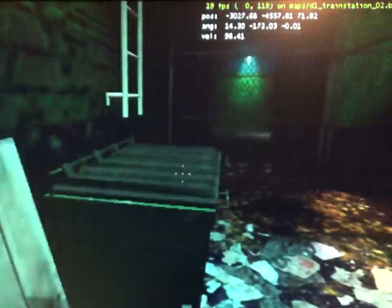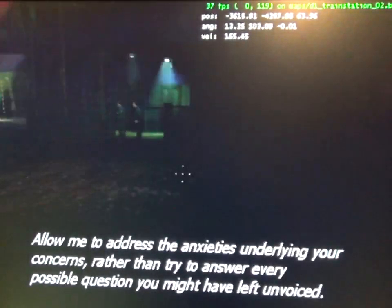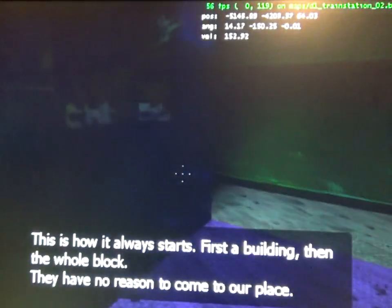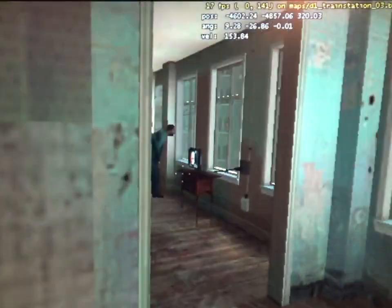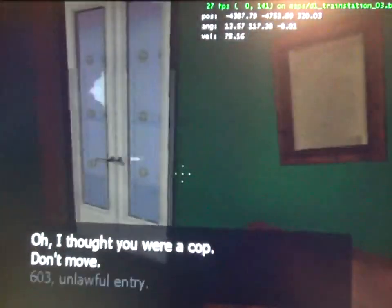Speedrunning Half-Life 2 on the ATI Rage. The Radeon name has been around for quite a while. In case you don't know, Rage is what they had before Radeon — when the first Radeon came out, they stopped using the Rage name. I believe this card has like 16 megabytes of video memory, which would probably explain why there's so much pop-in.